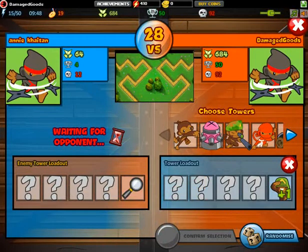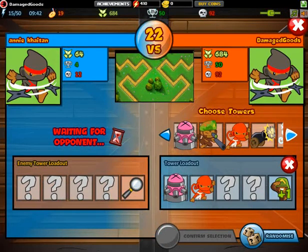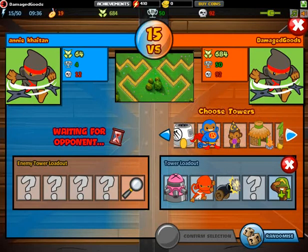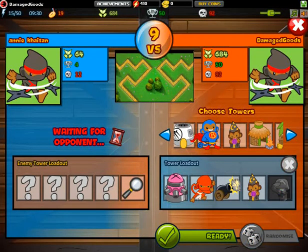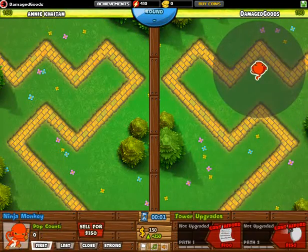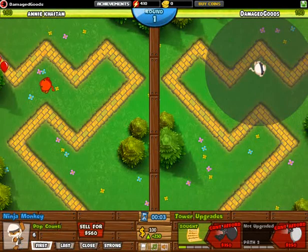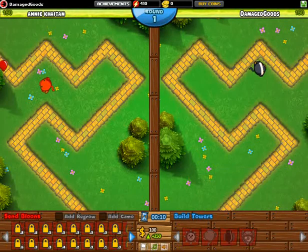Right now we have an opponent — this is Annie Kaitan. We have a monkey apprentice there. We have a battle right now — a fairly new opponent. I wish we can have our first win for this afternoon game. We have upgraded our ninja monkey here. So far so good, this is round one, and we are fairly covered here already.